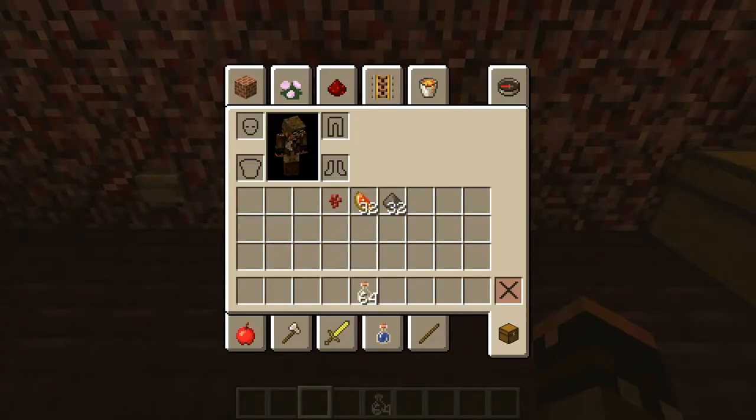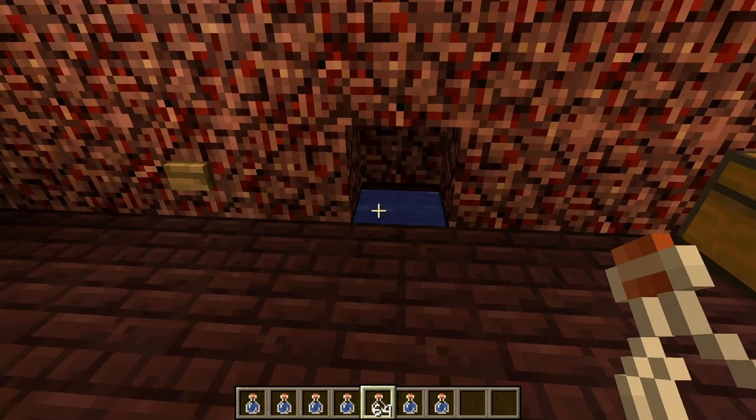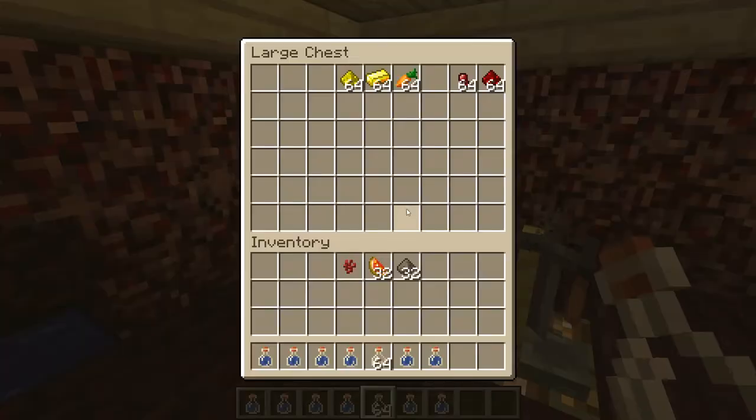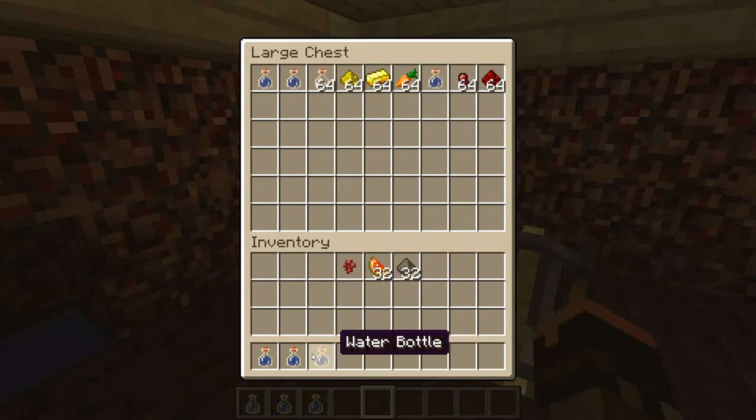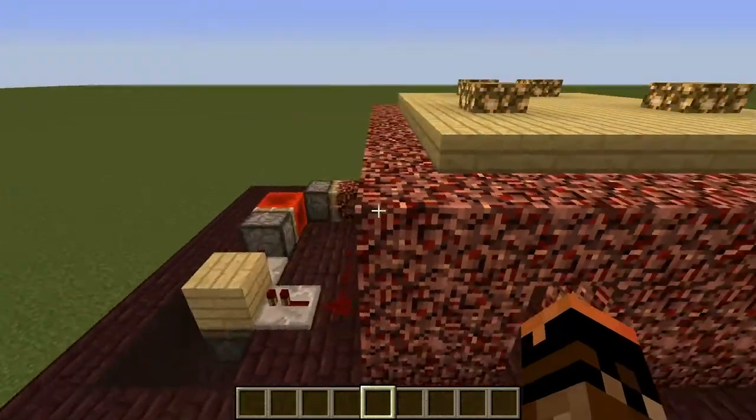You grab the bottles and this is unlimited water — we get as much as we want. Let's get through this tutorial and see how we do it.